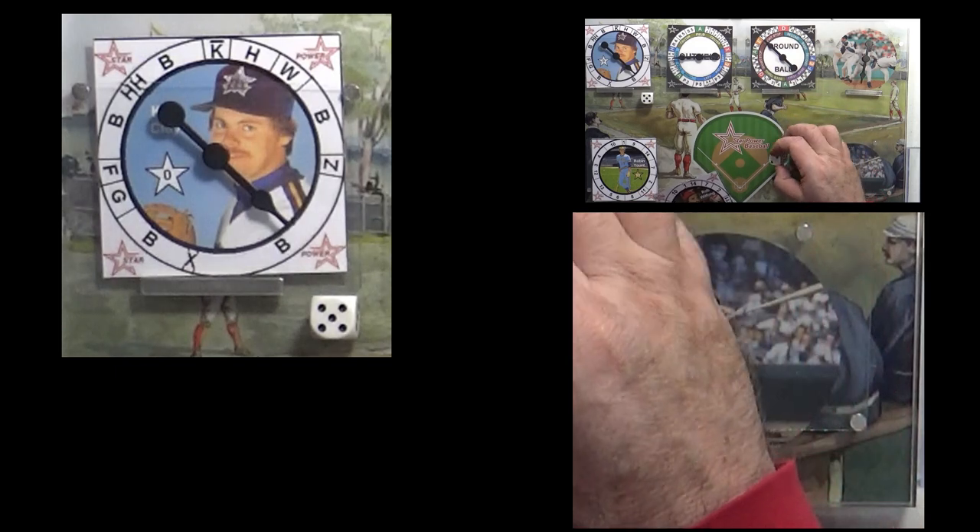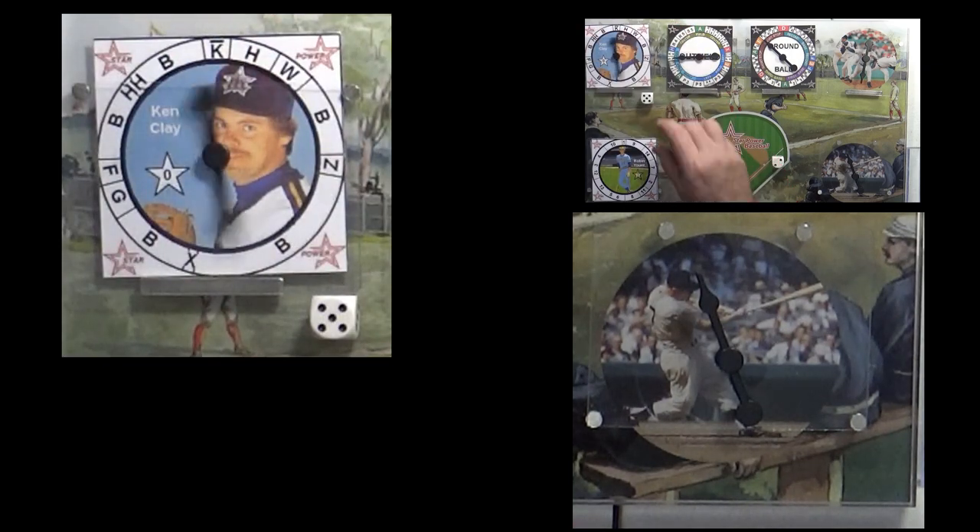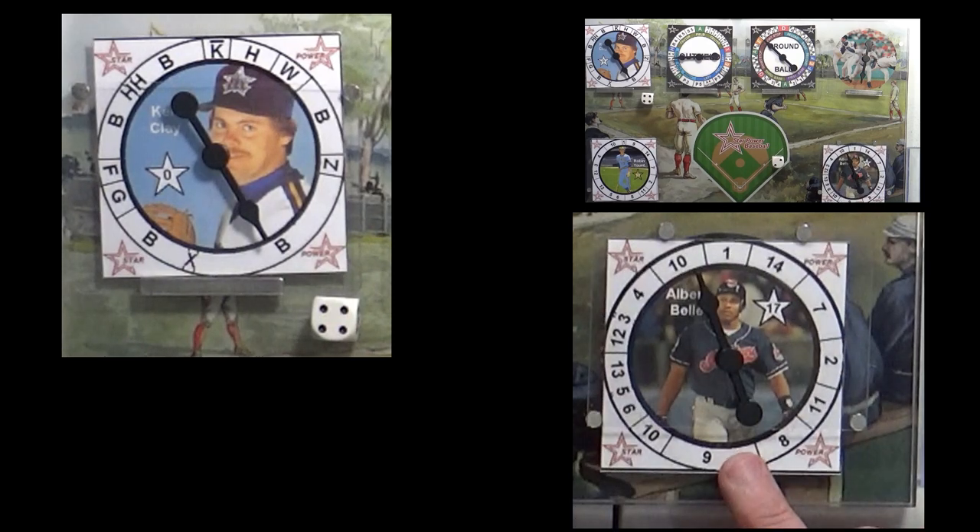With nobody out and a runner at first, Albert Bell comes up. They hold the runner; Ken Clay spins a B to Albert Bell — Rigetti is loose. Albert Bell spins and it's right in the middle of the 1 — that's a gone home run! A long gone home run by Albert Bell — a 2-run shot. It's 2-2. Albert Bell, the DH, coming through.